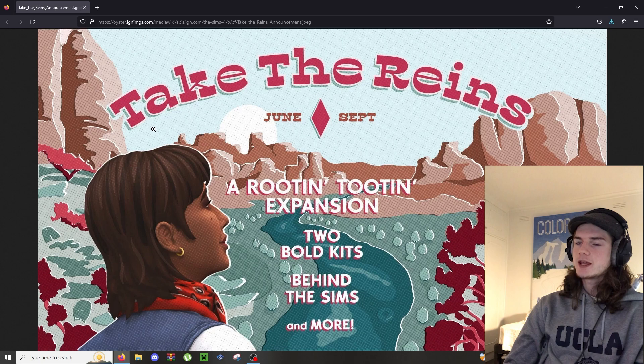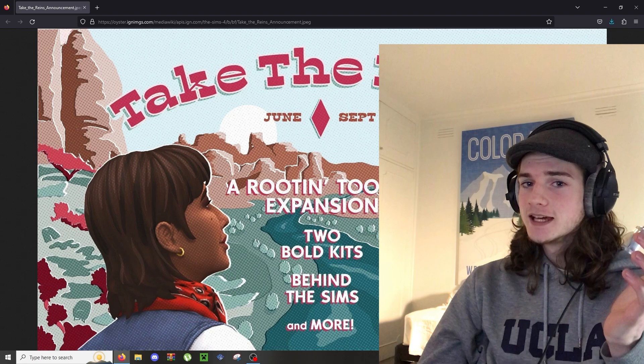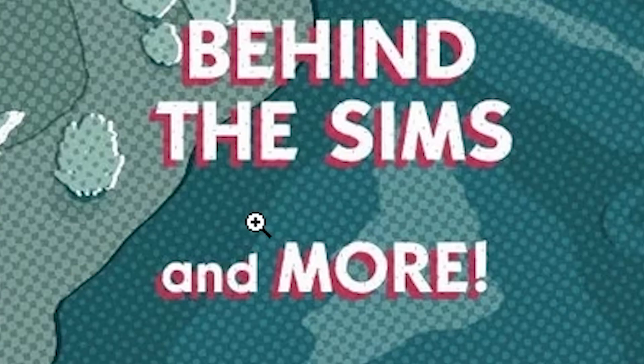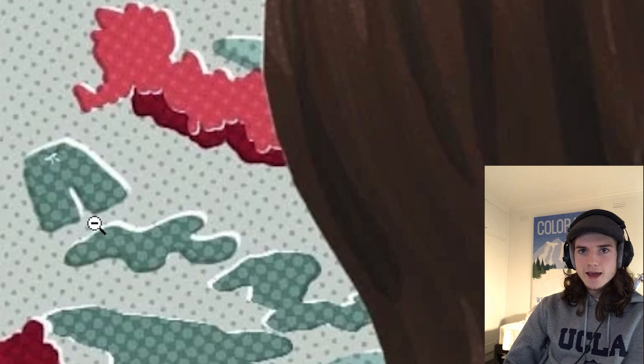Anyway, this is the announcement image they posted - it's like a roadmap. You can see the 'Rootin' Tootin' expansion - Jesus, why didn't they call the pack that? That's so much better than Horse Ranch. We're also getting two new kits. I like how they call them 'bold kits' - not all of them are bad but most of them are. We'll also be getting another Behind the Sims.